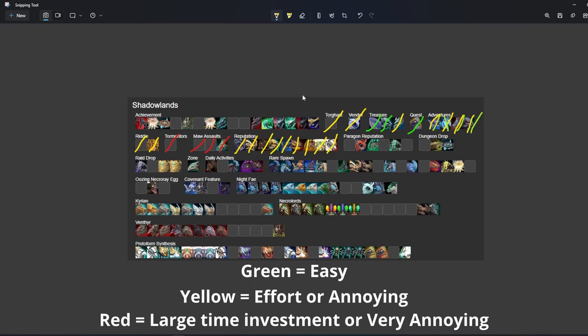For Paragon reps, I mean all of these are going to be yellow to red. Honestly, I would even go as far as to say some of these are red and not worth your time. I just played Shadowlands a lot so I kind of naturally achieved these, but I do not think Paragon reps should be your focus if you're trying to just get to 500 and stop.